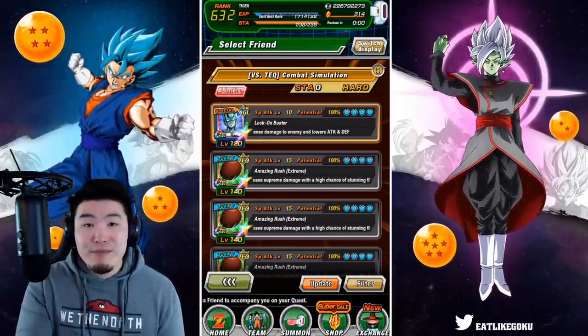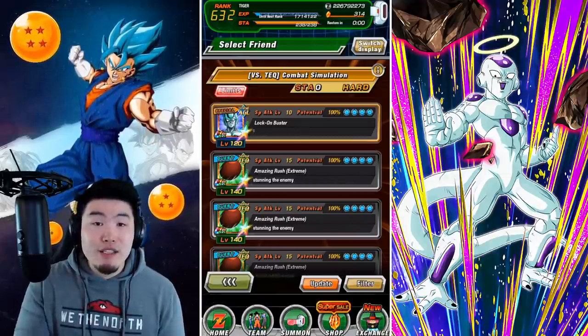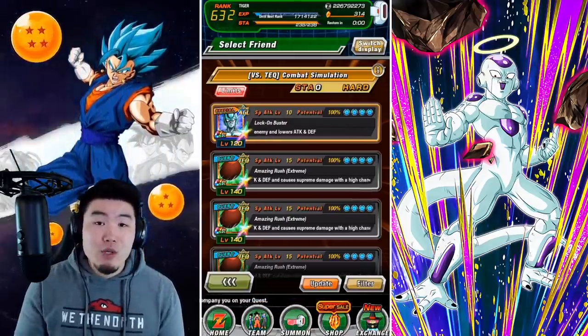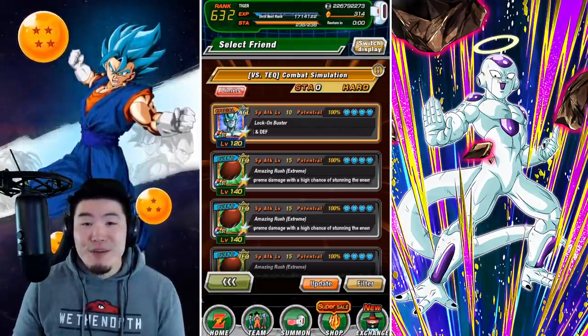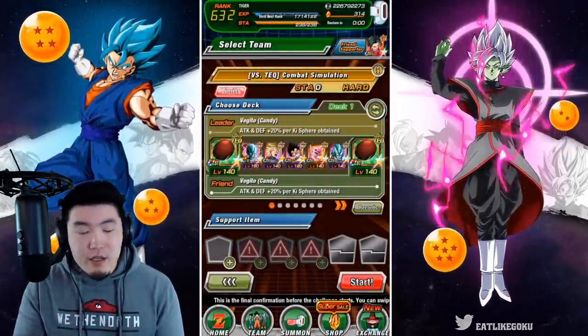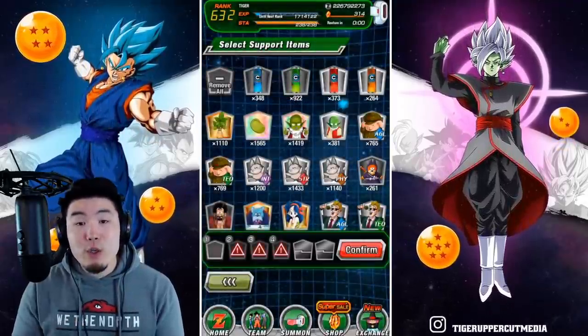Another good option is the Dokkan Fest Fizz Transforming Frieza. On turn one you pop the active skill, transform into Angel Golden Frieza, and he can also do it with an additional super. Regardless of which attacker you go with, you want to use a double Candy Vegeto as the leads and bring one of the nuking items.